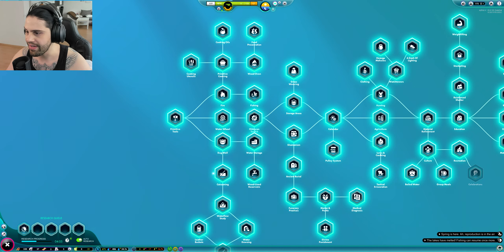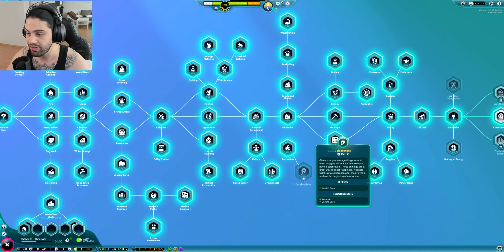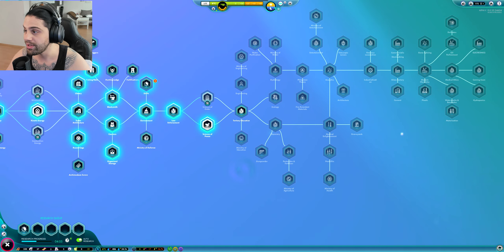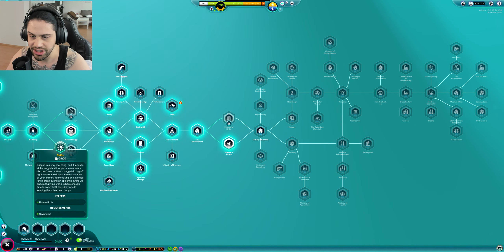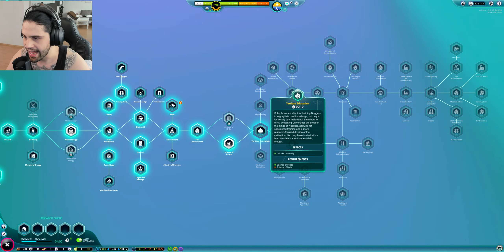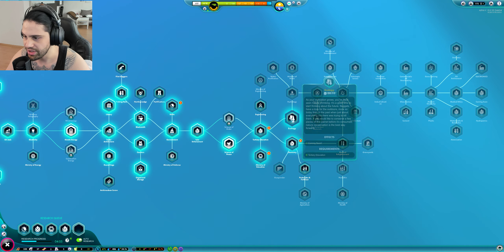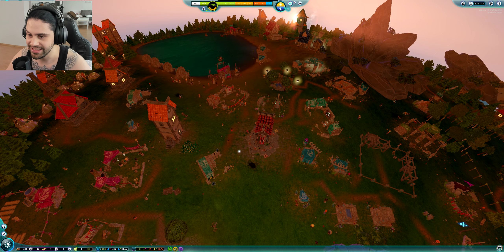We have to choose some research. We unlocked everything in this line except this one, but that's not available just yet — so we are almost at the end of the game. We are currently researching Shifts. Let's just unlock that, then education, Ministry of Education, chemistry, ecology — some juicy researches right there, let's go.